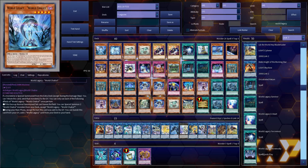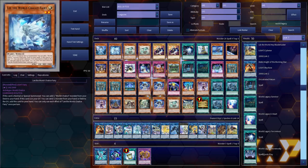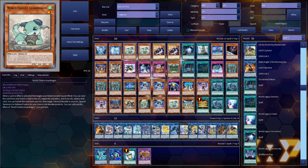World Legacy World Chalice is one of the first monsters you'll see in my Seven Legacies build — a build based on the lore. While it's in the graveyard, you can banish it to add any World Legacy card from your deck to your hand. Lee the World Chalice Fairy — I only play one copy, as more would break your plays. It's one of the cards you'll be special summoning off World Legacy World Chalice.